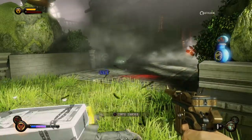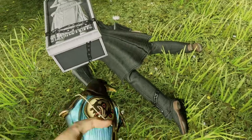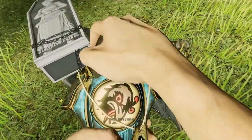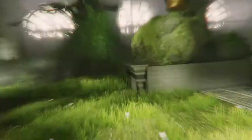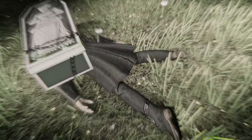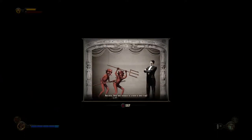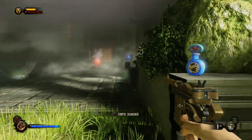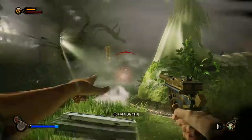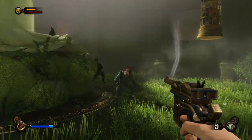There we go - taken care of. What's this? It's a new kind of vigor - 'Murder of Crows.' Pick it up - this thing is not creepy at all. Drink up, Booker - another little animation. So now we also have control of murderous crows. 'Hold and release to create a nest trap.' A Murder of Crows - now we can swap between our two most recently used vigors. They actually do quite a bit of damage as well.